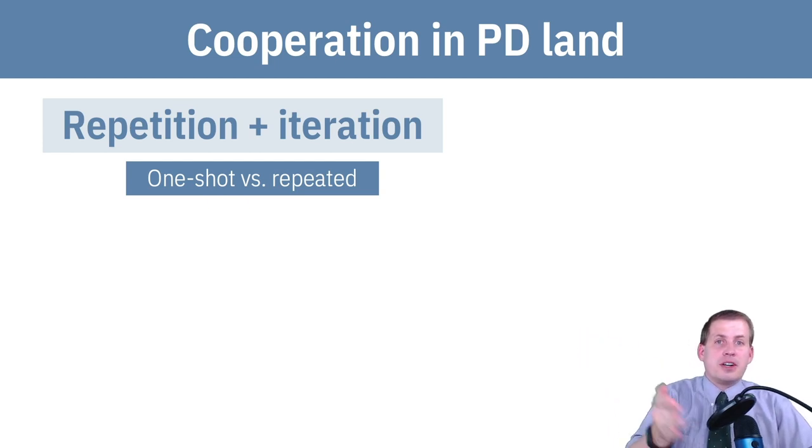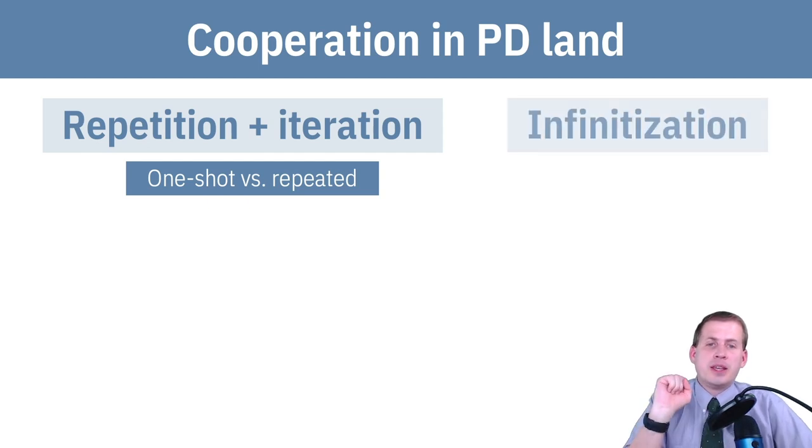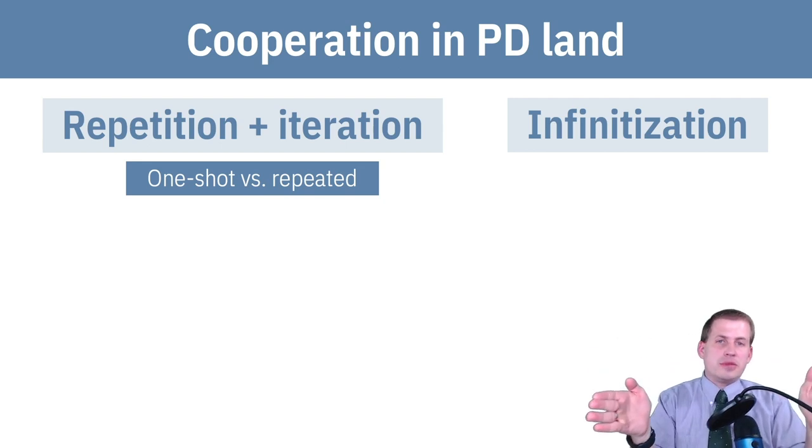But that can devolve quickly — if one of them starts defecting, then you'll start defecting as well. Another thing you can do to help guarantee cooperation is to make your interactions with people infinite. This is the idea of infinitization.